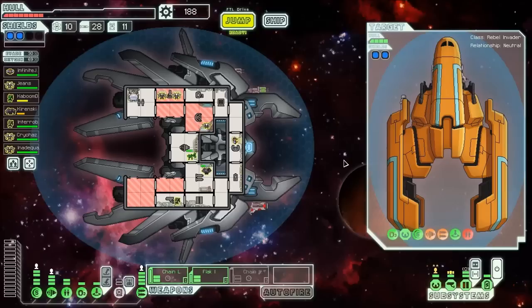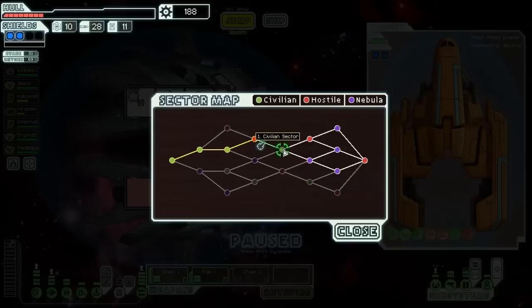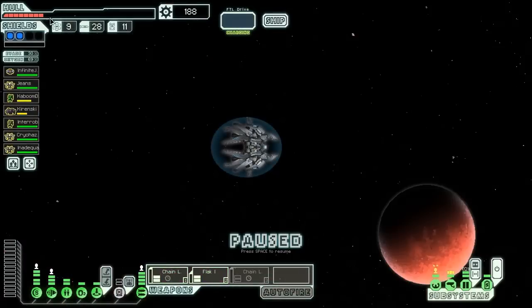Welcome to episode 11 of Faster Than Light. I'm Mobile Stiltskin, and I'm feeling great. Our ship, maybe not as great. We're ready to jump to the next sector, and we have but one choice — a civilian sector. So let's go here and hope a store awaits us so that we can repair.